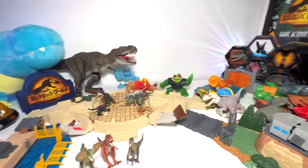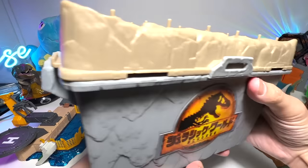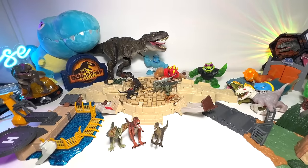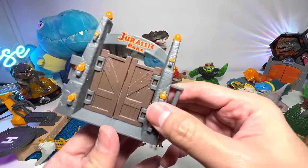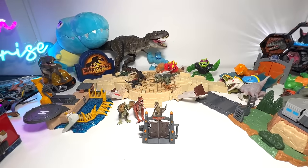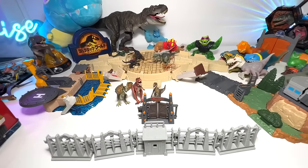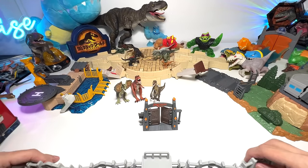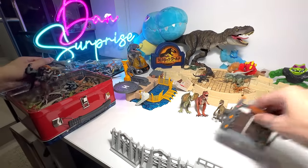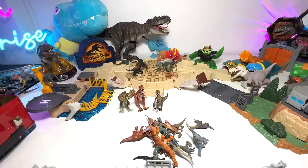Now let's move on to the other minifigures. I have a box that contains plenty of different fences and materials you can use to create a playset. Speaking of fences, I have the beautiful Jurassic Park gate right here, which you can actually open and close — this is part of the Mattel mini playset. I have the fences here as well, so you can create a literal diorama. Time for us to take a look at more Mattel minifigures.